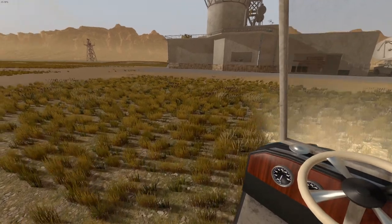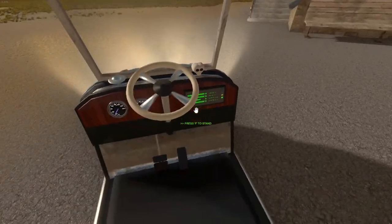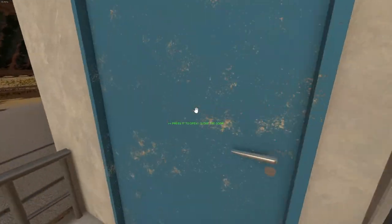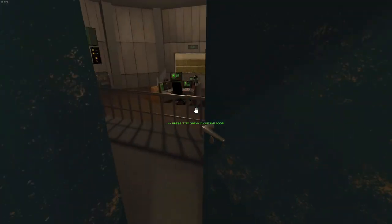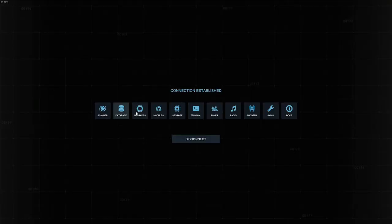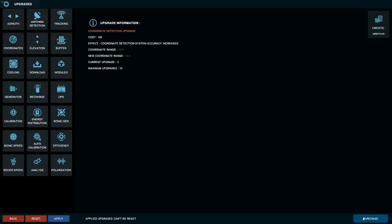I'm gonna head back inside and look at the other things that I activated when I messed with the save file. Let's look at our computer. Go to upgrades - as you can see, I have 9999 credits, which means I can upgrade everything. Coordinates - yes, upgrade it all the way to max. Rover speed - oh, that's already very quick. We'll just do download speed - max, apply. Polarization? Sure, why not? I always thought the polarization was too slow. Now let's rotate these antennas - azimuth is 79, let's turn this on and set it to 109. Look at that baby rotate - it was almost instant!